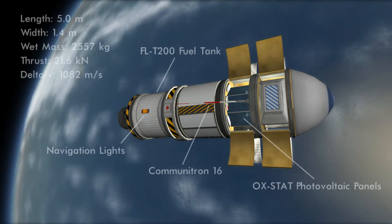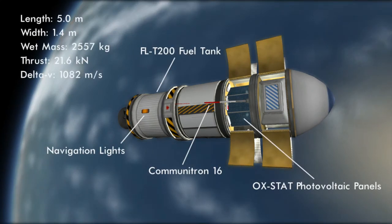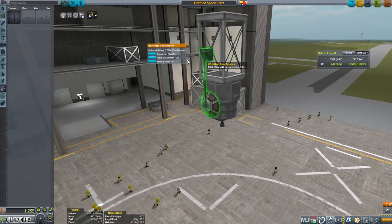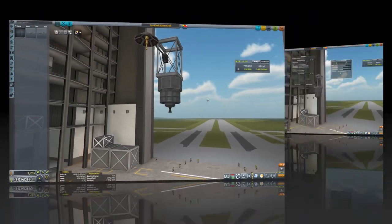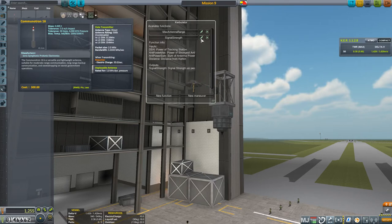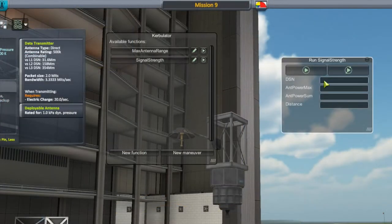For communications, I'm using the Communitron 16 for the first time. Previously I used the Communitron 16S, which provides the same range and communication speed but is more durable and thus heavier, so I decided to save some weight. My original plan was to use the bigger HG-5 high-gain antenna, but once I calculated the range capabilities of the Communitron with the Tier 2 tracking station, I realized the HG just wasn't necessary. If you'd like to learn more about calculating antenna ranges and transmission rates, you can check out my 'Let's Do the Math' video. The mod I'm using to calculate ranges is called Kerbulator — it's basically a fancy in-game calculator which allows you to save equations.